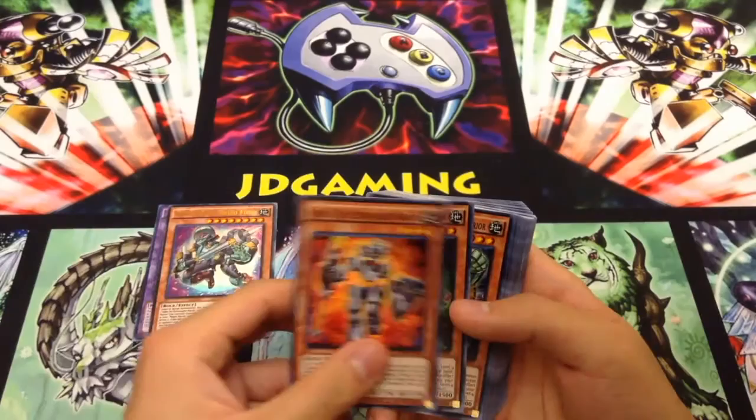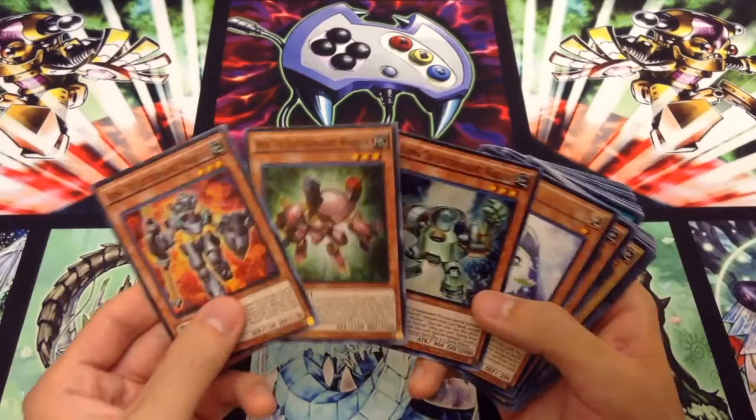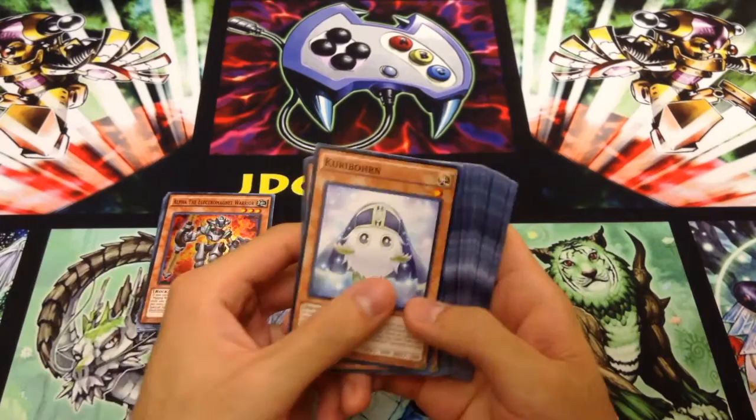Then we have Alpha, Beta, and Gamma — all new super rares. I do like the fact that they give multiple Ultras and multiple Supers per deck now, because there are times they make decks like this with new cards that really should all be foil. I'm not going to go through all these effects right now because they are very similar to each other — I'll go through them at the end.